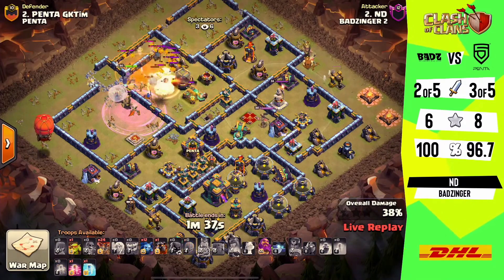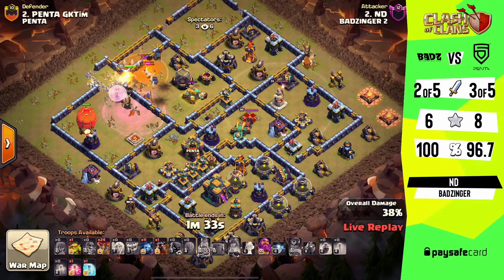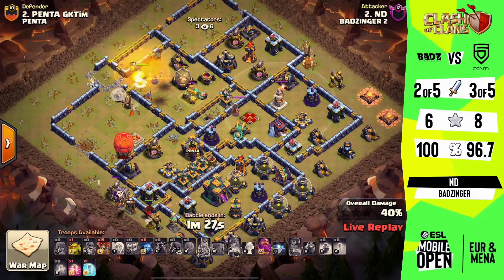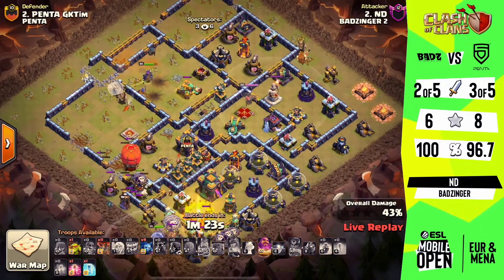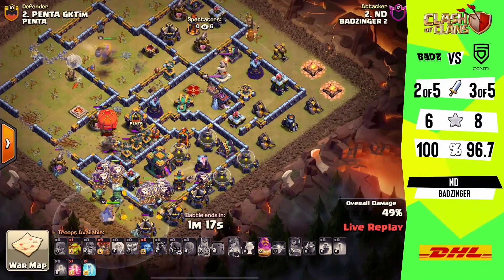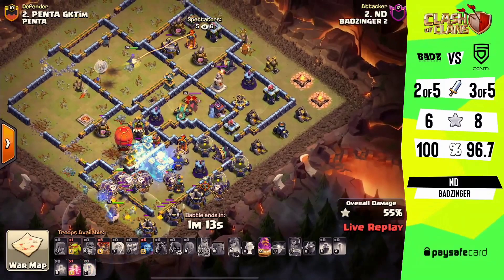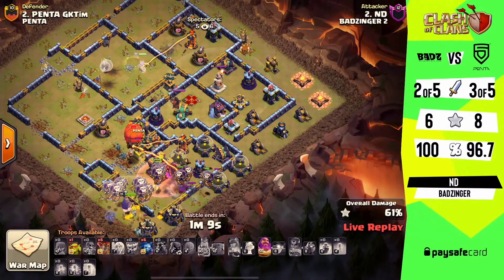The royal champ is struggling a bit against the hound, dies out, and the queen is now responsible for trying to take on the scattershot. He doesn't quite get as much value out of this royal champ as he was hoping, but it looks like the queen may just have enough juice to get this done — healers keeping her strong. With that, he's in a secure spot. The lalo starts with the stone slammer cutting in — look at the position of it, because we're going to see it come into play, ideally for that scattershot — but we need to get through the town hall at the same time.